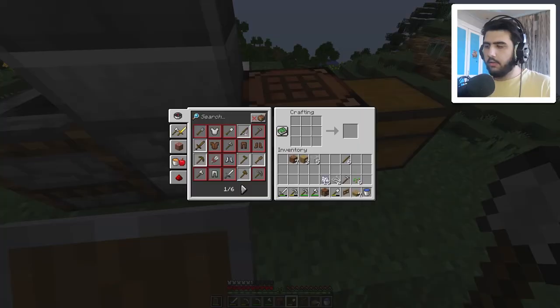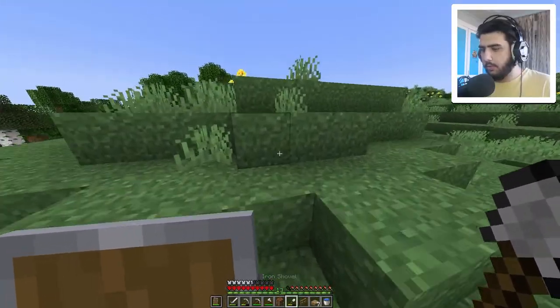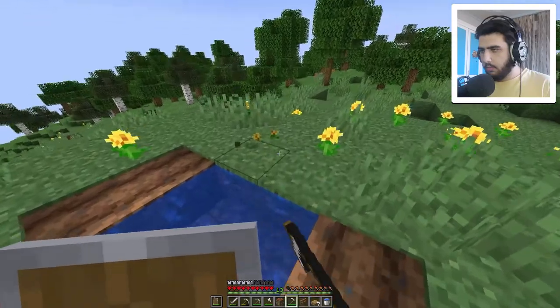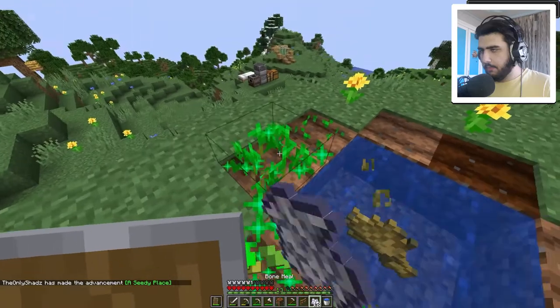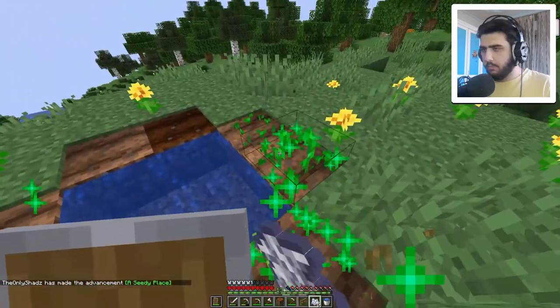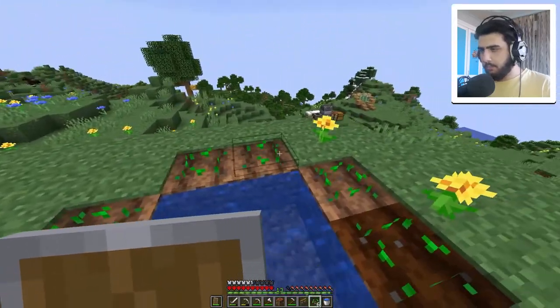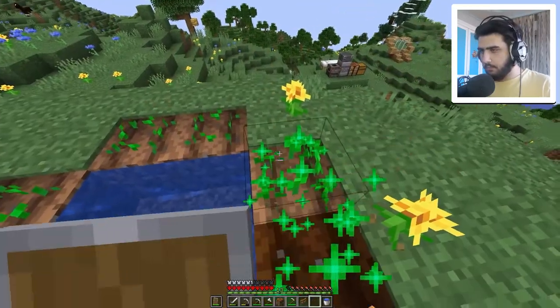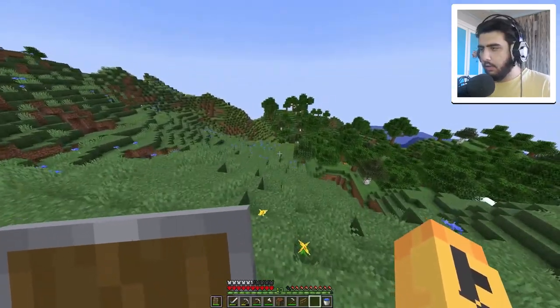Now we need the cows. I need one more glass pane, but before that we go and quickly make a farm and put seeds on it using our bone meal. We have six wheat now — that's a good amount of food.